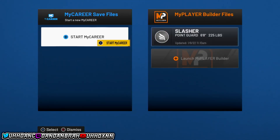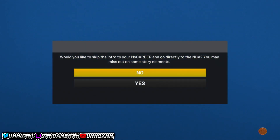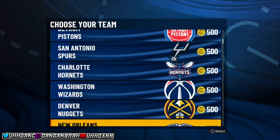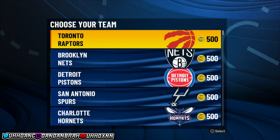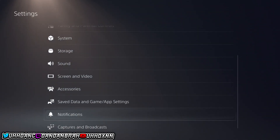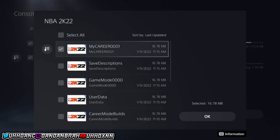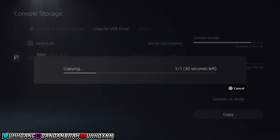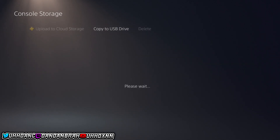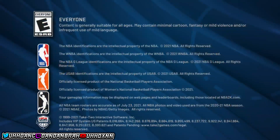To fix the sim issue, you need to make a new player. When asked if you want to skip to the NBA, click yes. You'll need a USB or PS Plus for online storage. Once you're at the screen to select a team, close the app. Go into settings and upload the MyCareer save file — it should be MyCareer 002 — to your USB or online storage. Both methods work the same way.